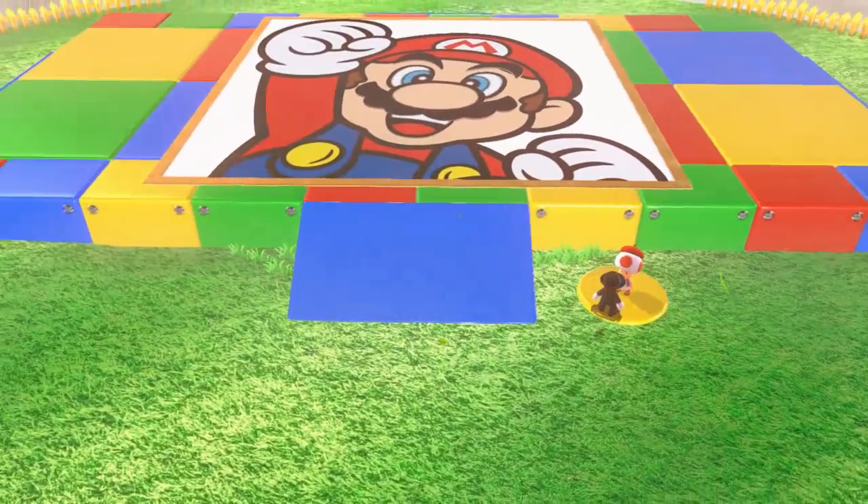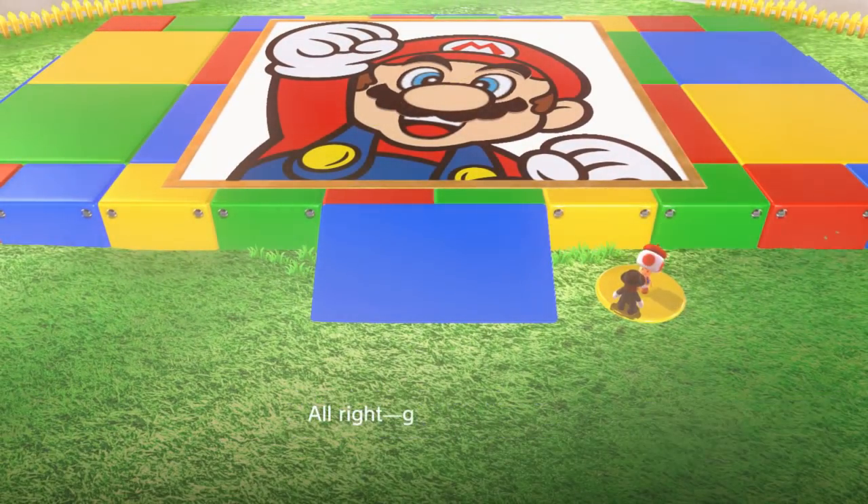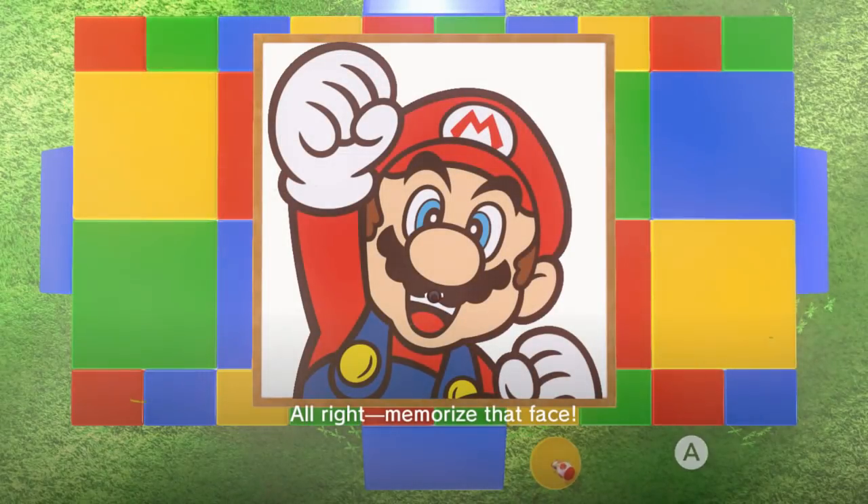So, let's talk to Toad and we're going to give it a good old try. See this right here? You want to memorize this face. You're going to want to take a screen cap of this, and then you're going to want to insert this screen cap onto your overlay for your stream.